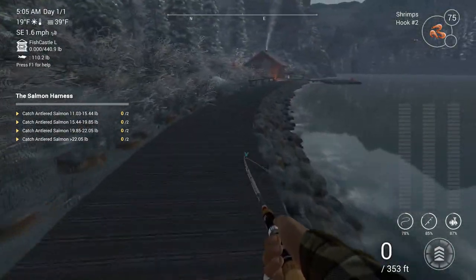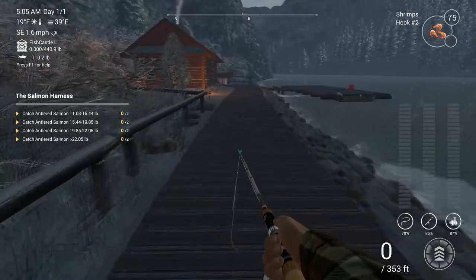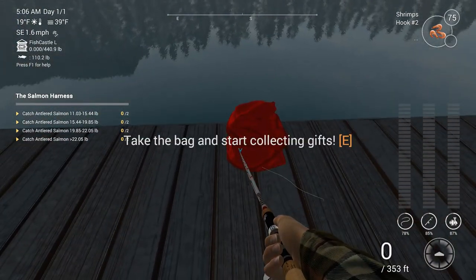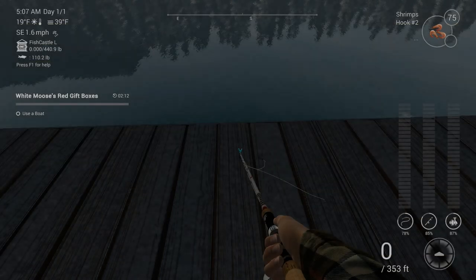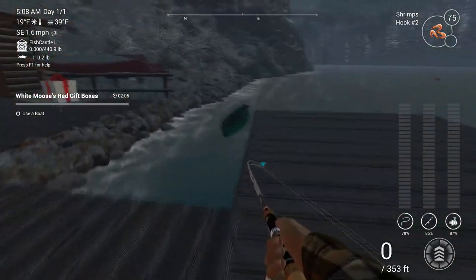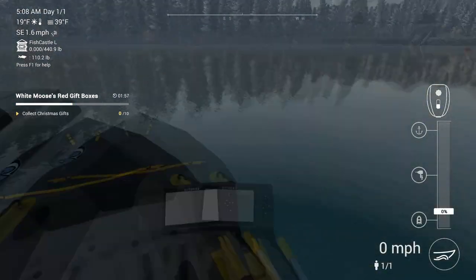You're not going to find salmon over here. There's something out on the dock - looks like Santa's bag again. Alright, start collecting gifts - Santa's gifts are scattered around this waterway, collect them all. But be sure to keep your eyes on the timer, you only get one attempt per hour. Follow the tablet map. You can find ten red boxes here. I gotta get in the boat!